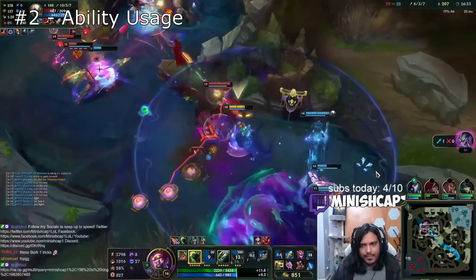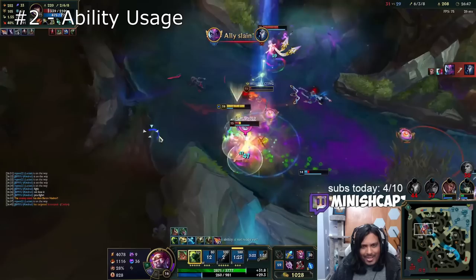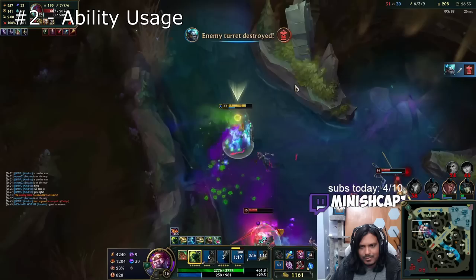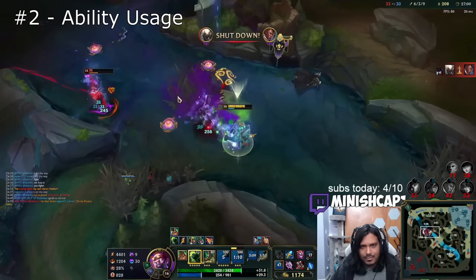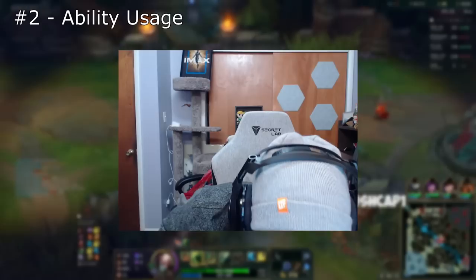Singed's ultimate, Insanity Potion, is his most important ability, and new Singed players have a lot of trouble using it properly. He's balanced around having the bonus stats from his ult available, which is why Singed players should never look for difficult fights when their ult is down. Using it too soon means the enemy can choose to disengage and run away. However, if you don't use it soon enough, you're more prone to getting bursted down or not dealing enough damage because you don't have the stats you need. The best Singed players know exactly when to use their ultimate — either when you know a fight is about to start, or when the enemy uses valuable cooldowns to start a fight.